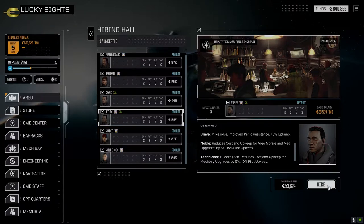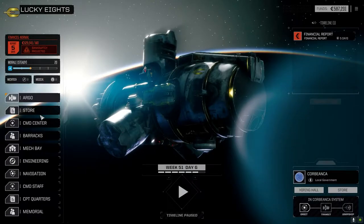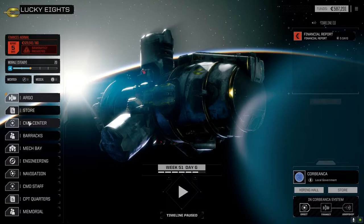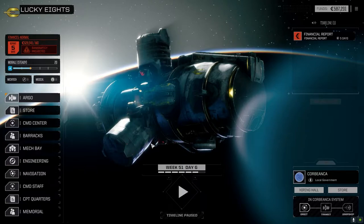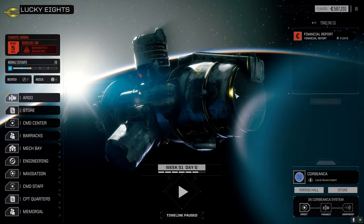The reason I want to get a couple of pilots now is so they can generate experience using the training modules and get a little better over time. Pretty much all the pilots we find in the hiring hall aren't going to be very good, so the earlier we get them skilled up - if they can get to four across the board by the time we're ready to field the second lance - I'll be happy.